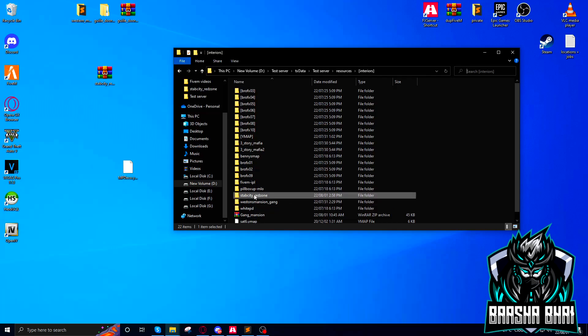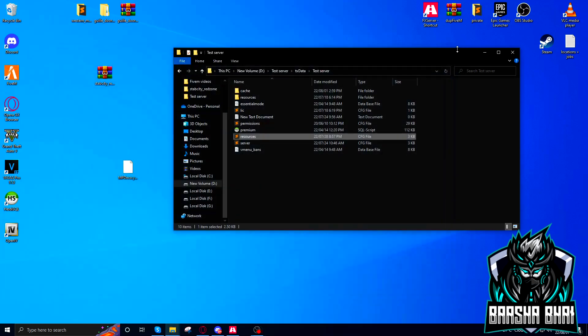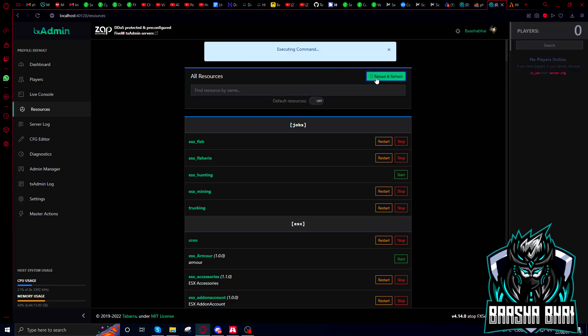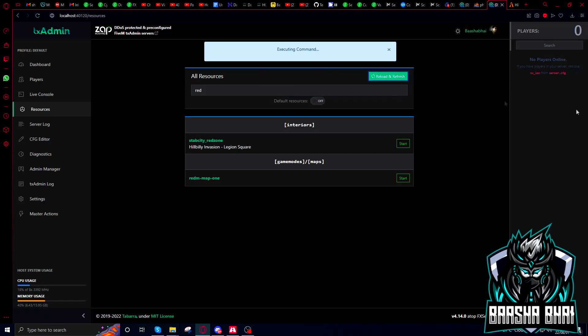After drag and drop, copy the folder name with Ctrl+C, then go to your resource.cfg or server.cfg and open it up. Add the start command: 'start stab city red zone'. After that, restart your resource or server. To restart, click reload and refresh — it will reload the stab city red zone. Since we just added it, click Start and it will reload everything and start.